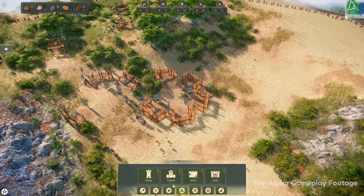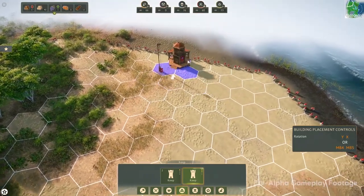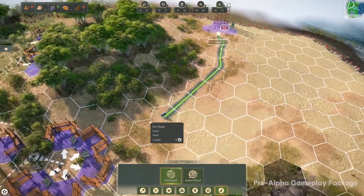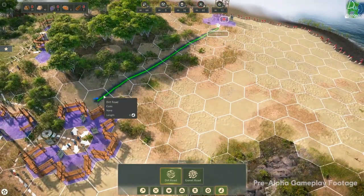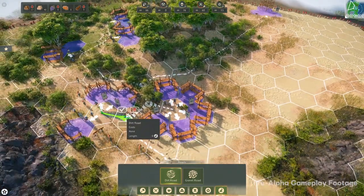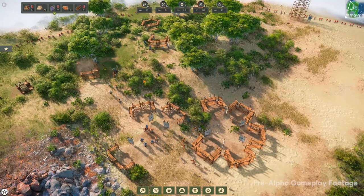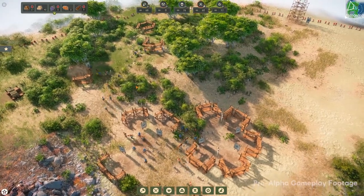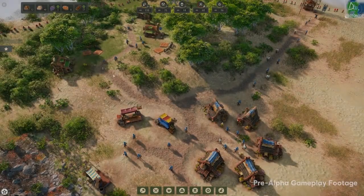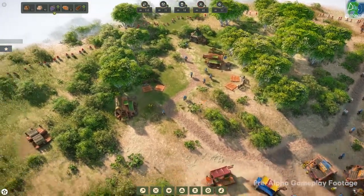Let's make a keep to get some more territory, and road that up as well. I forgot to mention that the keep we placed in the top was a tier 2 keep. We've skipped ahead in time a little bit and our hardwood production is done.